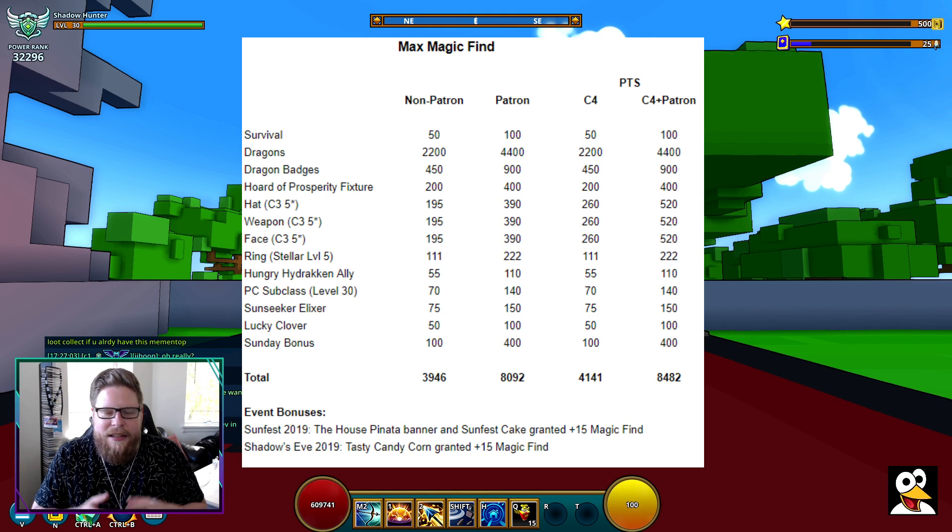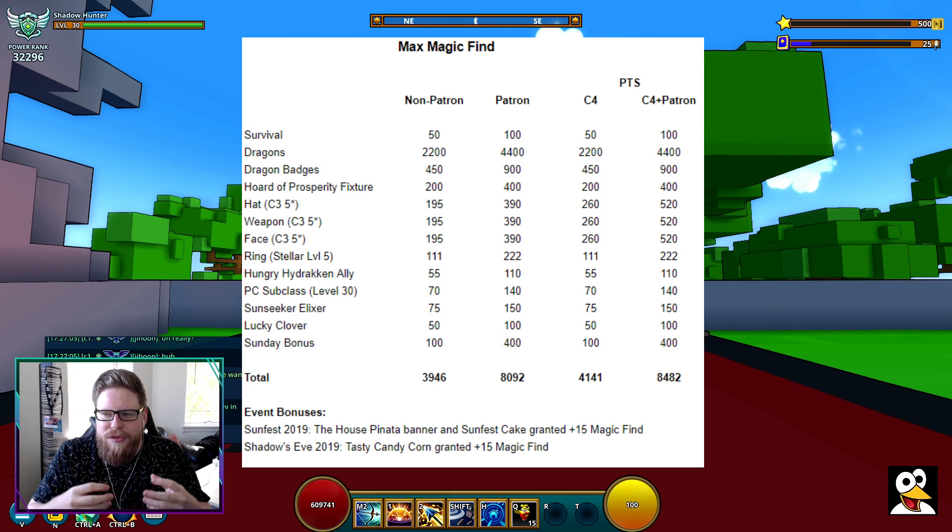Next is MagicFind from Dragons. It also shows how much it is with Patreon. That's, of course, with all Dragons available in the game right now.